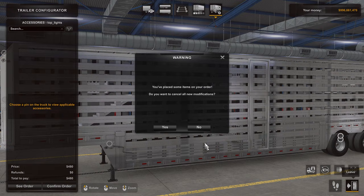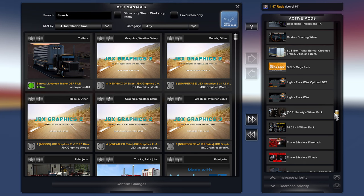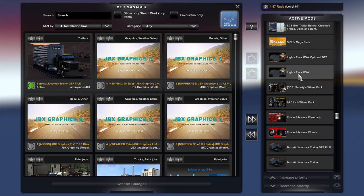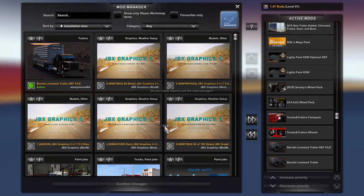We'll close that and go to the launch pad. First we'll go to the mod manager to confirm we have the KSW light pack open def in here - and we do, and it's above the light pack, so we know we've got that. That's a good start. Without this in here, all our changes wouldn't do anything.